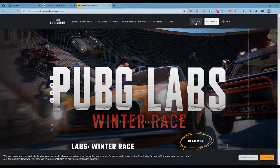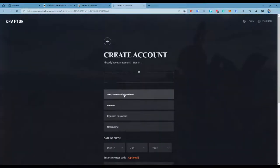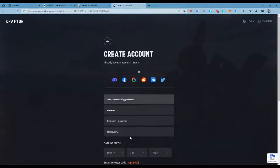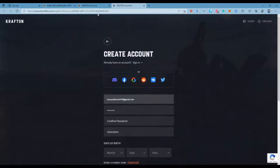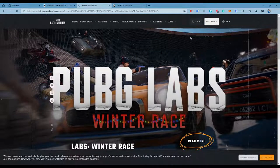Now you have to just press on login over here. After that login, you will see if you don't have an account, then you have to just go and create the account. But I already have the account, so I don't really need it. So in that case I will just log in. So now we have actually logged in — as you can see, that means we have created our Crackton account.